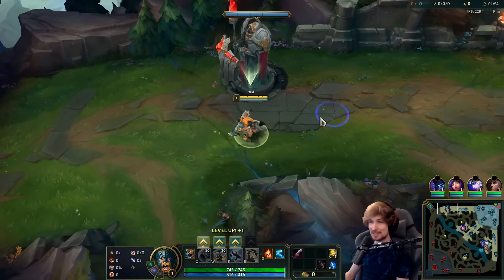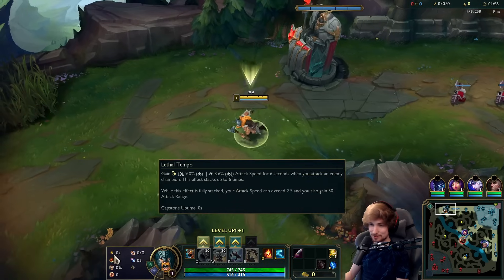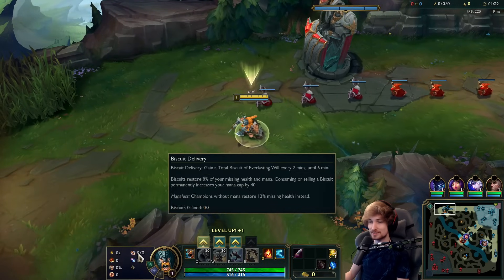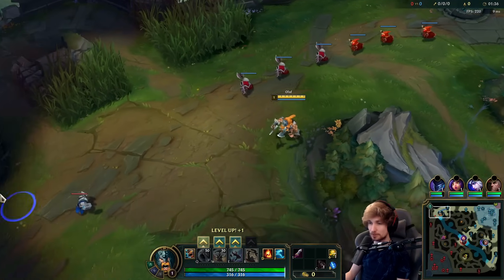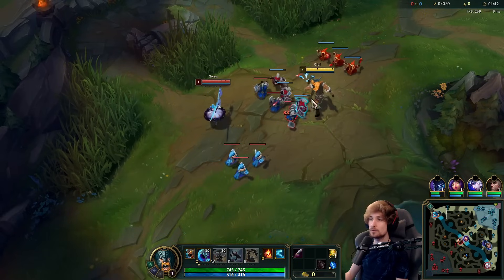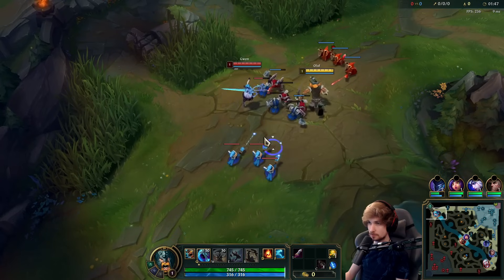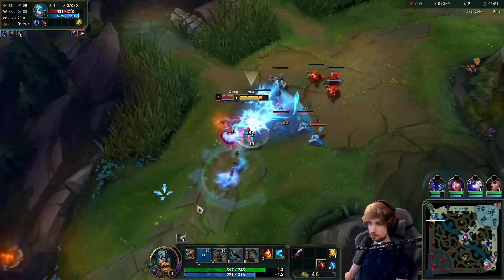Alright guys, we're playing Olaf top lane today versus Gwen. We have Lethal Tempo instead of Conquer, with Triumph, Alacrity, Last Stand, also running Biscuits and Approach Velocity with Magic Resist and bonus stats. We're finally back with Olaf — he's been at a really high win rate and is still really strong.